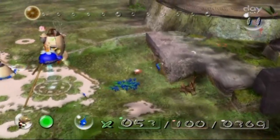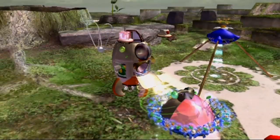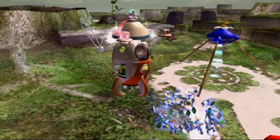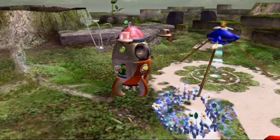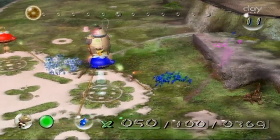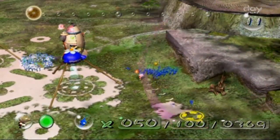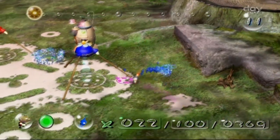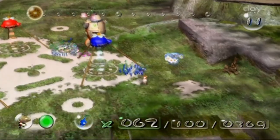You guys need to do this — see if we can't get any nectar. Let's just go ahead and get that part; the other part's, like, 30 away. We'll just use the rest of our blues to get the last five parts — we need to get four more parts. No nectar... oh, yes, nectar! Okay, good enough for me.